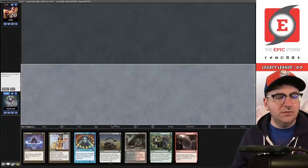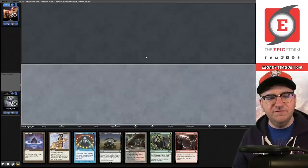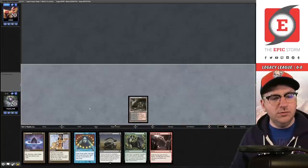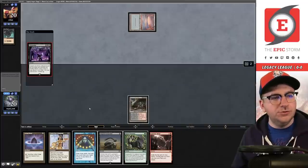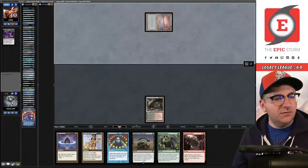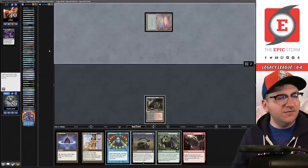Game two, we're on the play — certainly a keep. Opponent mulligans to six and then to five. We just play the Mire and pass; on their end step we look to cast Brainstorm. Underground Sea, Dark Ritual — and they already have Doomsday. Fast hand. 50 cards enter exile; we find three Force of Negation, one Force of Will — actually three Force of Negation and two Force of Will in the pile with Deep Analysis.